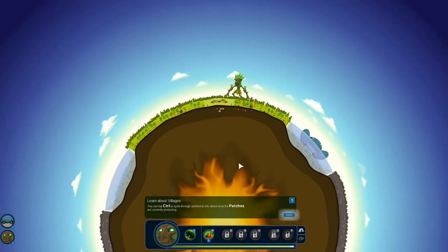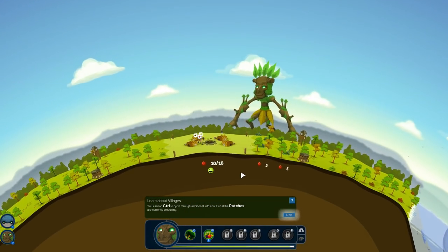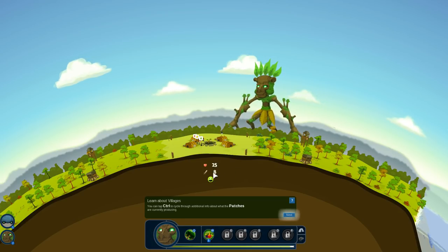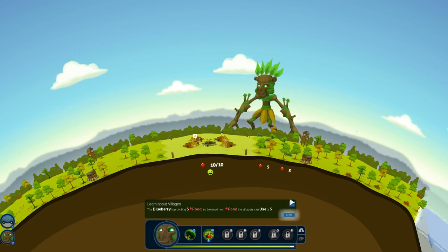Oh, this is so cool! You can see my village is getting 10 out of 10 food — they're happy. You can see the nature effect, whether they're a happy village or not, and how much defense they have. The blueberries are providing five food each, the maximum food the village can use is five, and since I put down two they have 10.